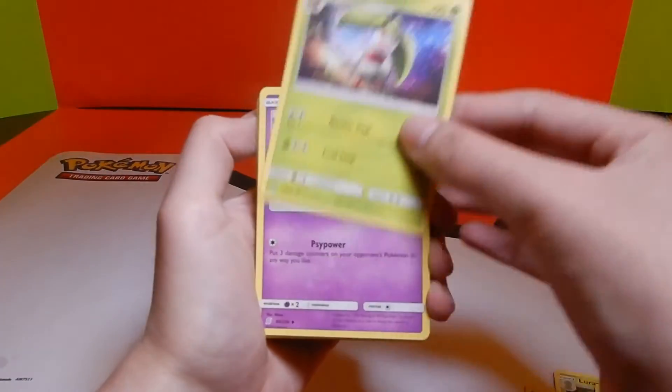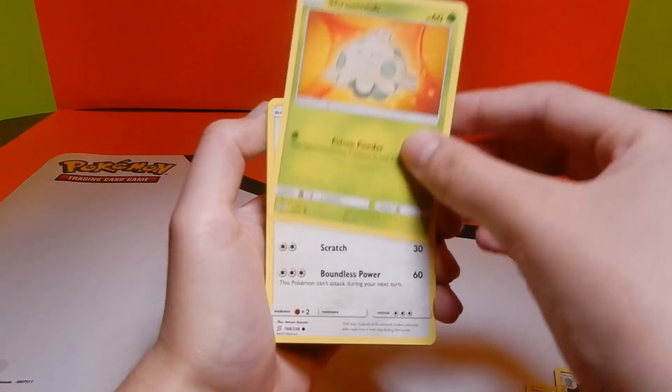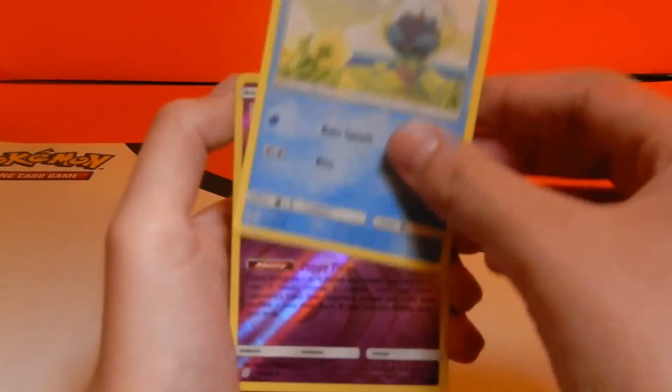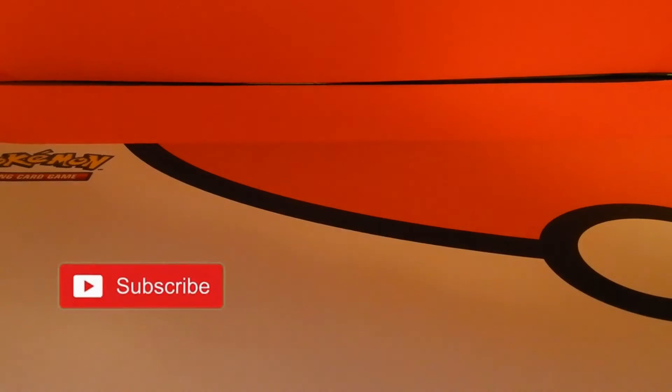All right, starting off we have Steenie, Azelf, Dedenne, Metatite, Shroomish, Slakoth, Drifblim, Dupe Hider, and last one is Leafeon! All right guys, don't forget to like and subscribe for this last pack!